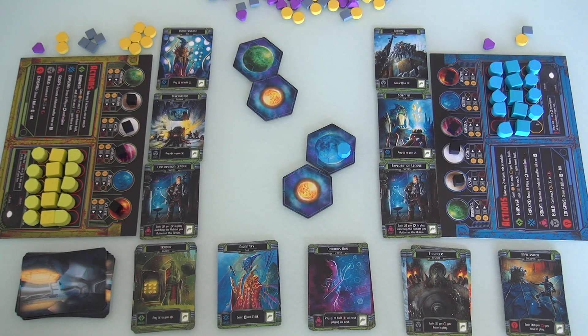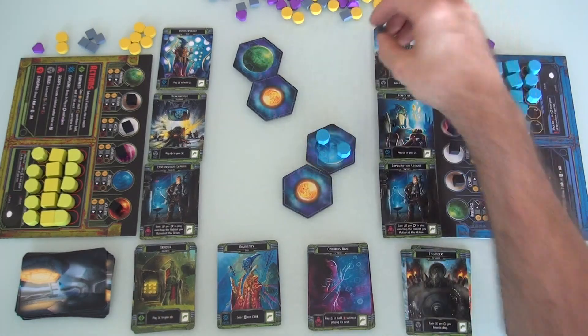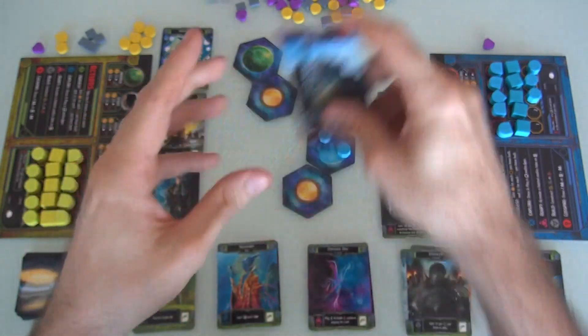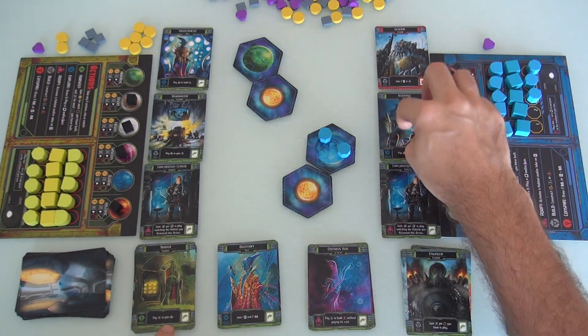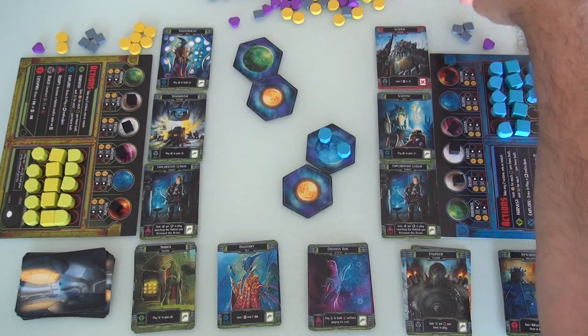Her second action is she will build her second energy facility, which costs one ore and one energy. She will activate the general she just hired — because she's built — to either get two more agents or five ore. She has space for two more agents, which could give her a lot of flexibility. But she's used up all her resources, so she's going to take the five ore instead.